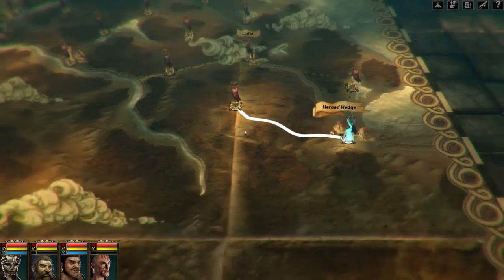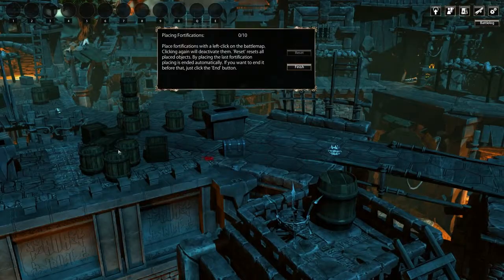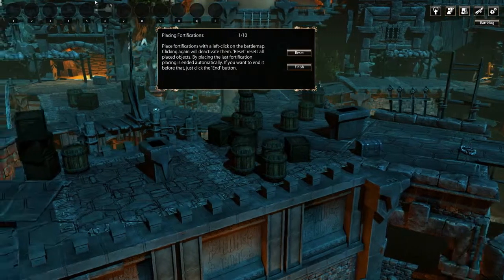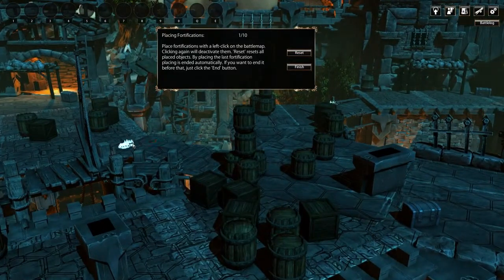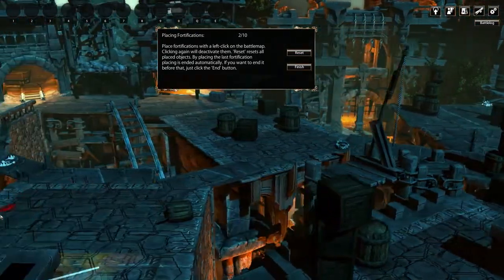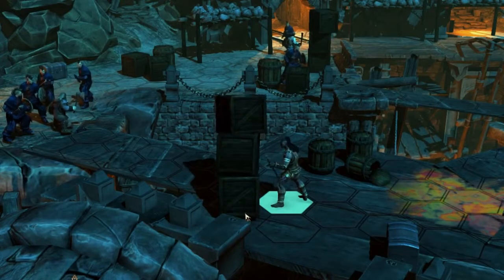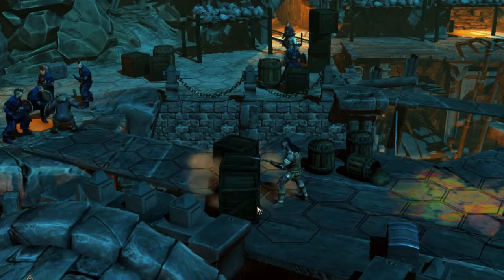For the first time in Blackguards, you will be defending your own map. To protect your fortifications from the henchmen of the enemy, you can use a new feature: you can prepare the terrain with traps before the map begins. Among those are classics like man traps, but also stacks of boxes that will hinder the movement of your opponents. You can also issue orders to your troops to guard and secure an area.